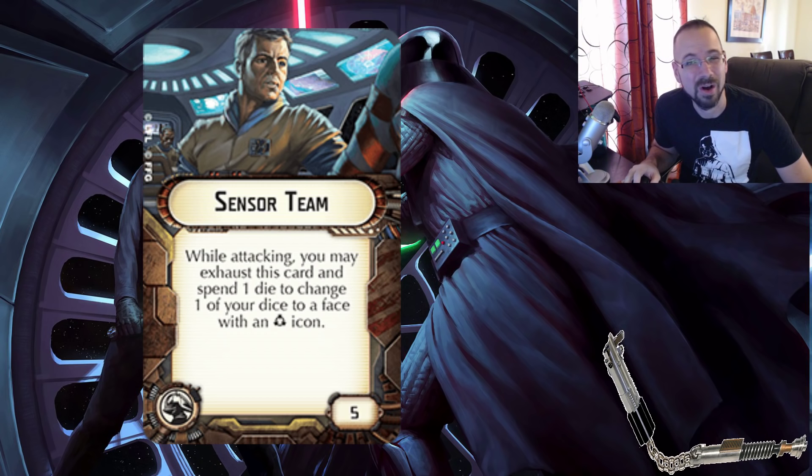What would make Sensor Team better? If new things came out that made accuracies better, if there was more you could do with an accuracy, or if new cards took advantage of accuracy, or new ships had a really powerful defense token but were vulnerable otherwise — kind of like flotillas. Though now you don't even really need to kill flotillas because you can just ignore them, blow up the other ships, and table the opponent. Maybe if scatter were put on gunships it would have more of a place, but the cost is way too steep.